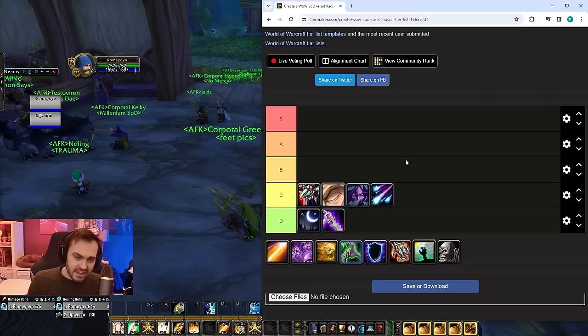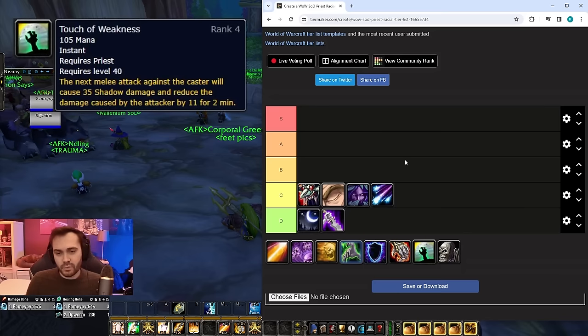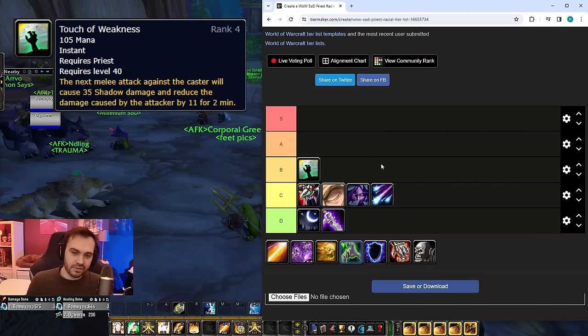Next up we've got B tier, and we've got Touch of Weakness. It's strong because it procs Blackout, but the overall damage reduction value you get is relatively low, and the damage it does is also relatively low. There are other globals you could be pressing while being trained by melee that will give you more value if you don't get the Blackout initially.